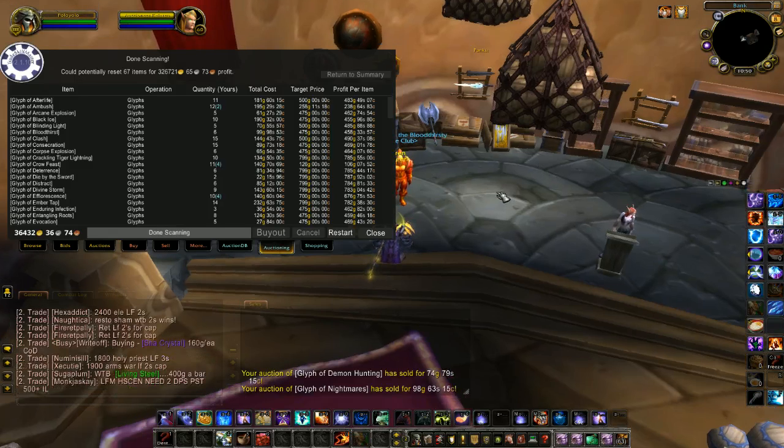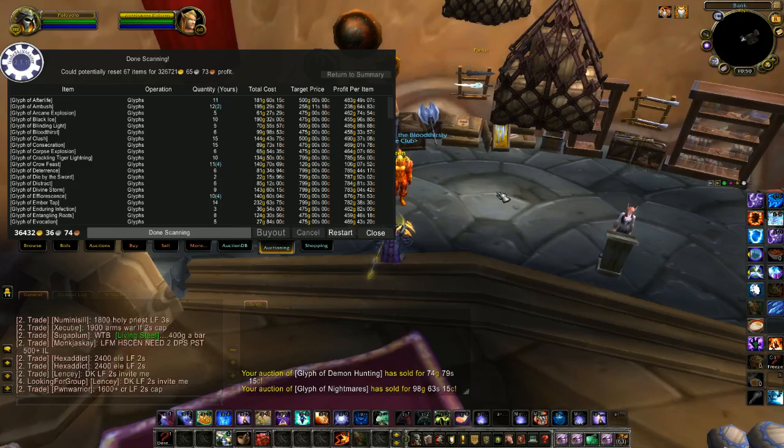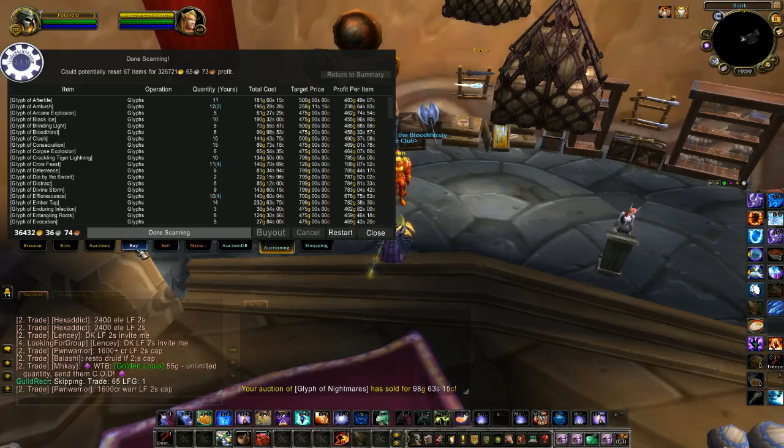This sometimes works. I do it occasionally on my glyphs only, using the reset scan feature. Other items I reset I do manually, like my gems or living steel items. I'll buy them out manually — by manually I mean just looking up the items physically and buying them out instead of using the automatic feature.